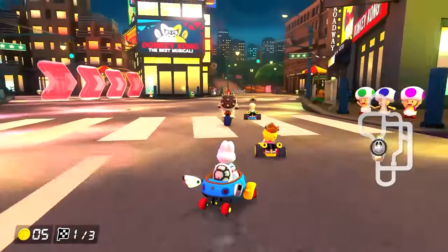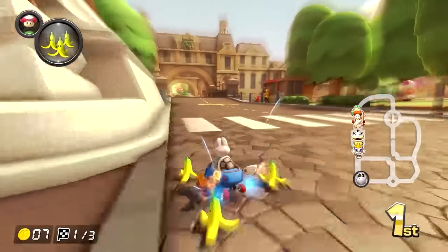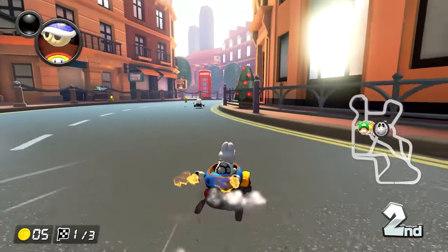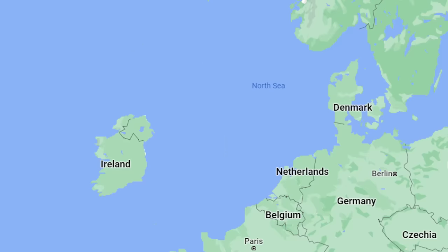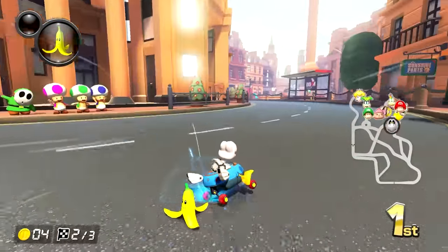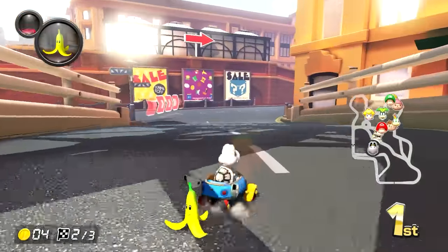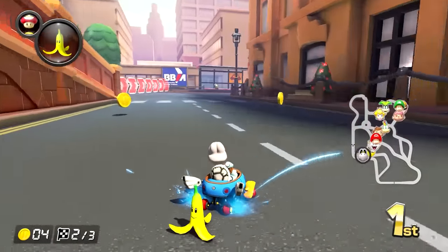By this point, we have two very distinct categories for tour tracks: the city tracks based on real world locations, and the other ones. London Loop of course falls into the real world category, even if many of us wish London weren't real. That means this has the gimmick of changing each lap, which is a fantastic idea to fit in all of the different variations of the map from Tour. But how well utilized is it in this course?